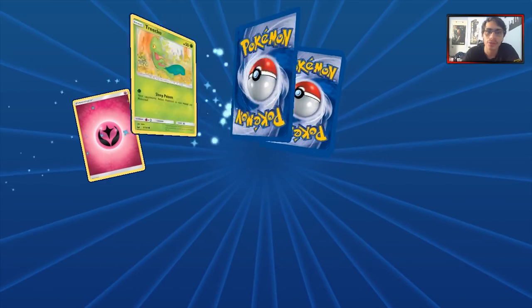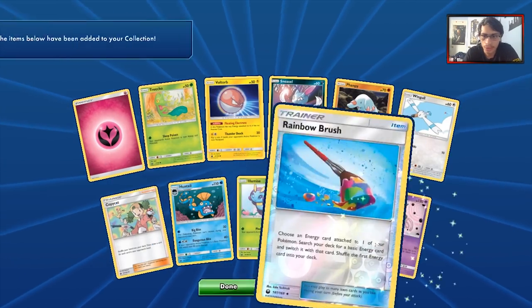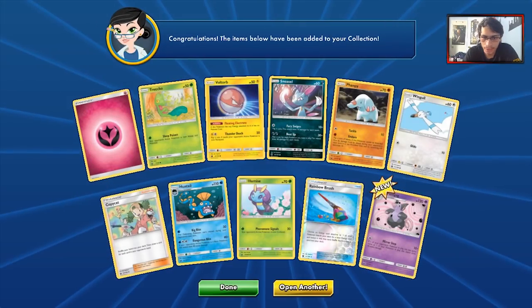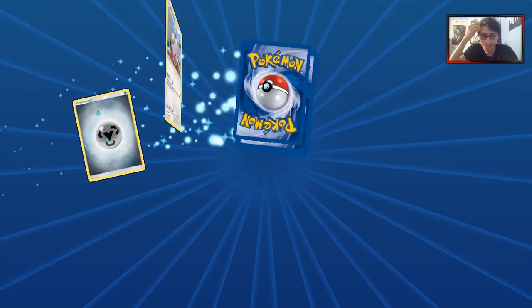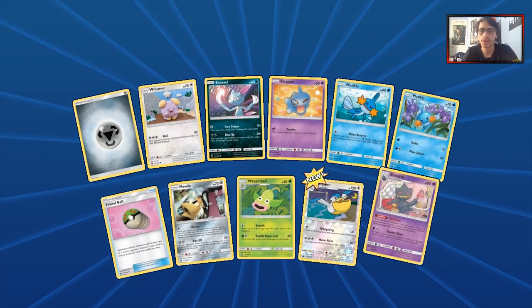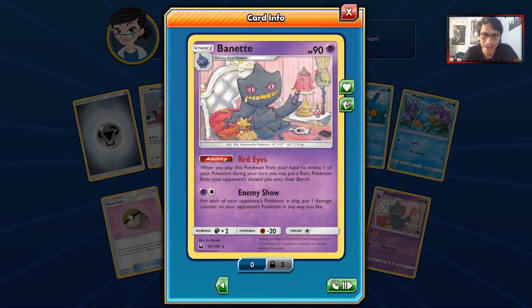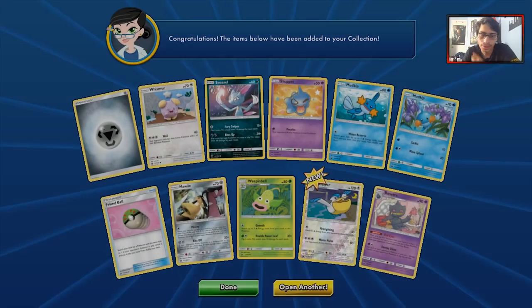We got 20 packs left, guys. This is the end point. We got another Rainbow Brush and another Grumpig. 19 packs — at least we've been picking up the GXs here at the end. Double Mudkips — my boy. And we got another Banette. That's back-to-back Banette — it's not that great of a card, we don't need that many Banettes. But double Mudkip is always appreciated. We just got our playset.